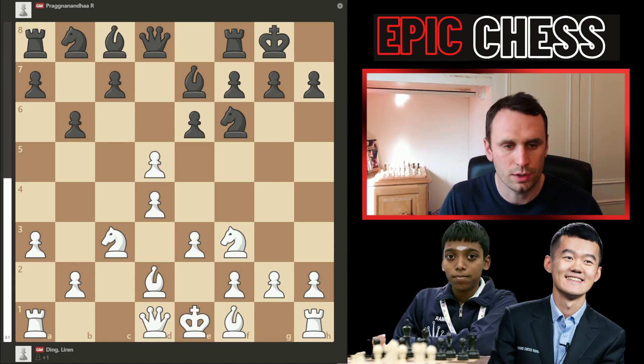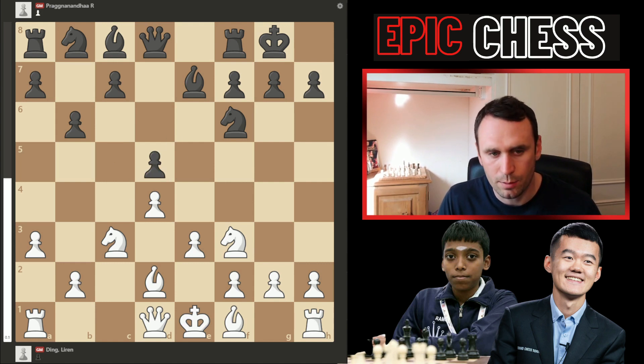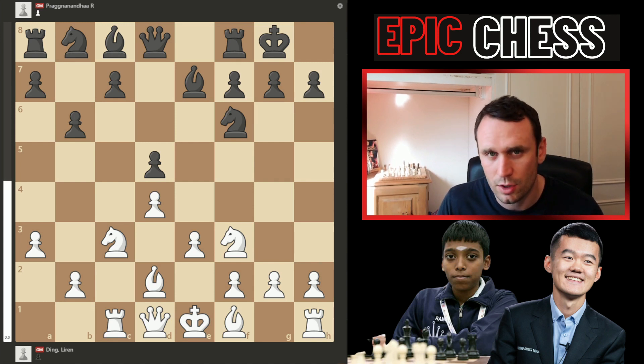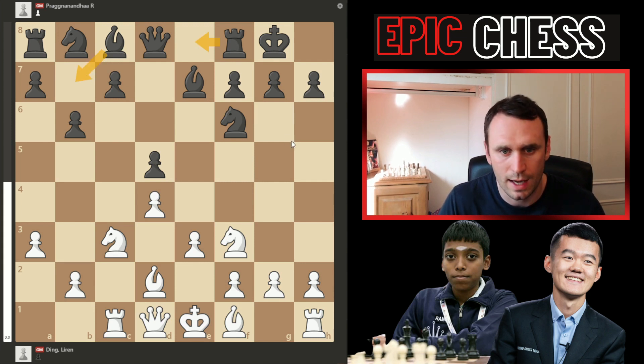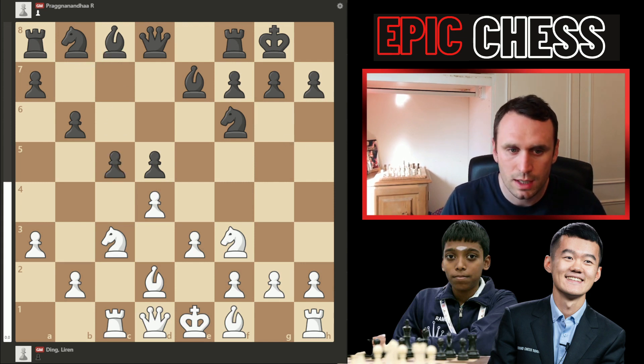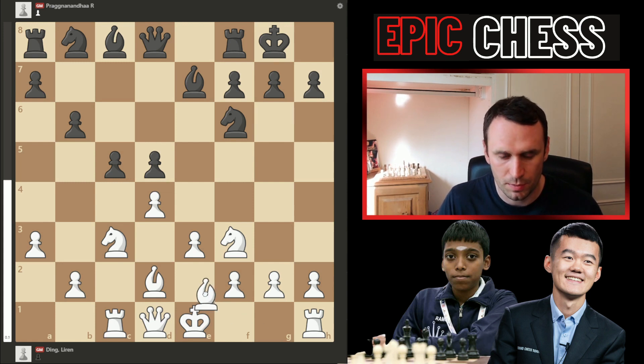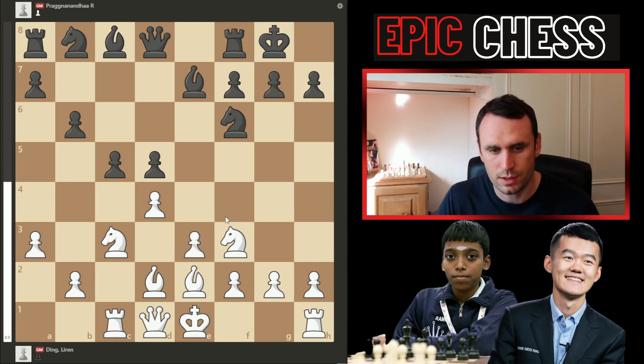Now Ding captured on d5, the pawn recaptured, and he brought his rook to that newly half-open file. Here Prague plays an interesting move — we haven't seen any games with this move over the 2700 level. Normally players are developing here, say bishop b7 or rook e8. But Prague just goes c5 in one — a very ambitious move, immediately staking a claim to the centre. Best here per the engines is just bishop e2, which is solid but a bit stodgy — white maintains a presence in the centre.